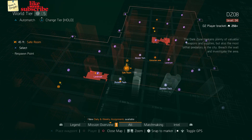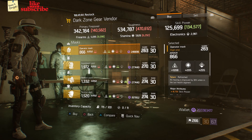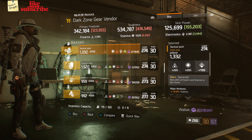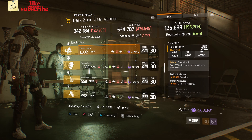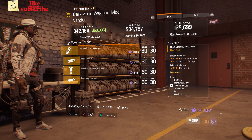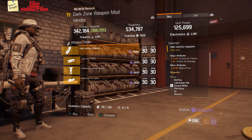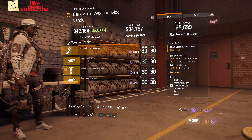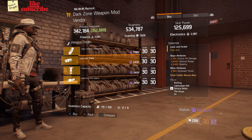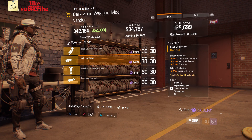For our next gear items, head over to DZ8 Safe Room. Here the dark zone gear vendor has an operator mask with a talent refreshed on there. Also here we got a tactical pack with a talent specialized. For our next gear items, head over to DZ9 Safe Room. Here the dark zone weapon mod vendor has a high velocity magazine with 7.50% crit chance, 4% crit damage, and 4.70% rate of fire. Also here we got a loud muzzle brake with 18% crit damage, 4.50% optimal range, and 2.50% stability.